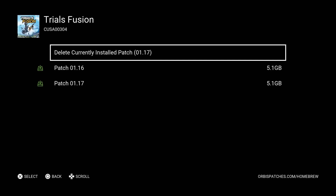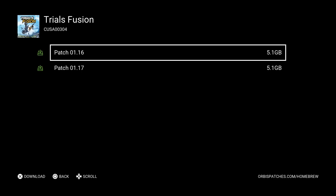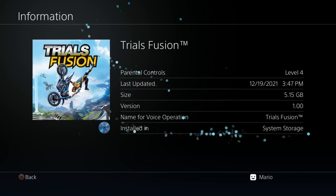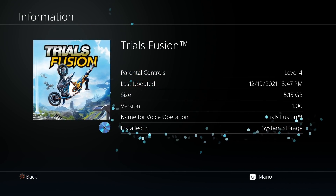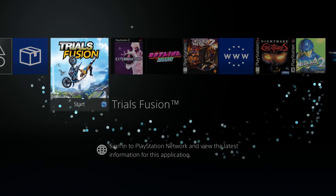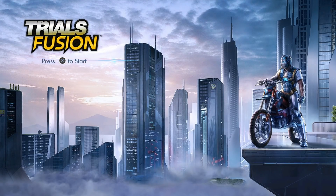The patch has been deleted successfully — hit OK. Back in the game list, we're now on version 1.00. I can play this on 1.00 or install 1.16 if I want. Exiting Patch Installer, Trials Fusion is back to about 5 GB and on version 1.0. If I boot it up, the splash screen from the original base game is back to what it was.